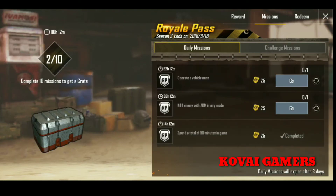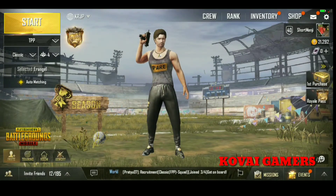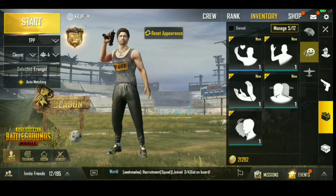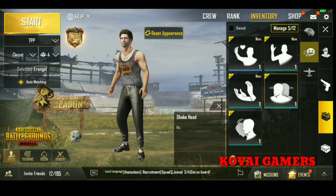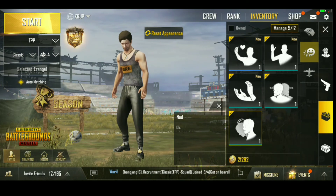Now we are going to the main screen to achieve the achievements. Here we are going to see the goals of the royal pass points — there are different things that are easy to upgrade. So now we will experience this video and check with your friends.